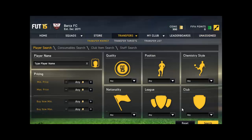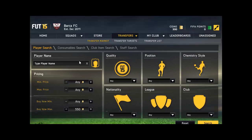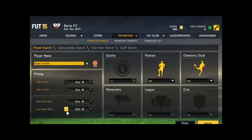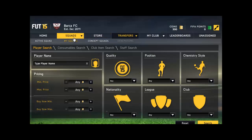Let's go to the transfer market and look, search for some players for 500 coins - why not. There's lots of players. He goes for 500 coins - we can always sell them. There's no point of selling, so.